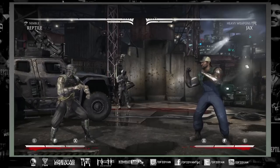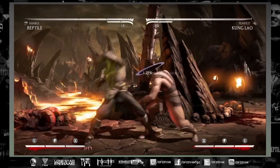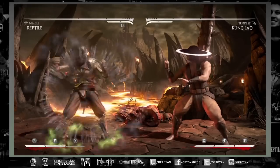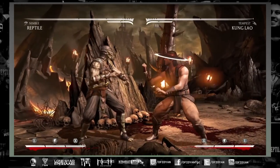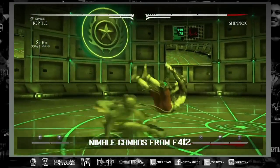Another thing you need to know is the pressure in Nimble. When you do normal pressure you do around five percent for a block string, but if you have basilisk mode activated you don't hardly do any chip, so it's more in your favor to go for mix-ups.